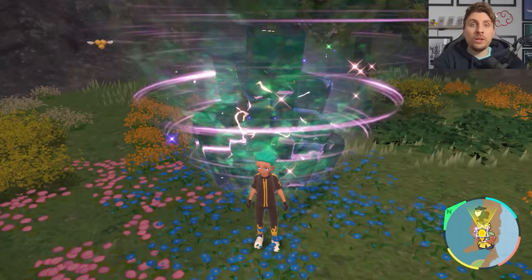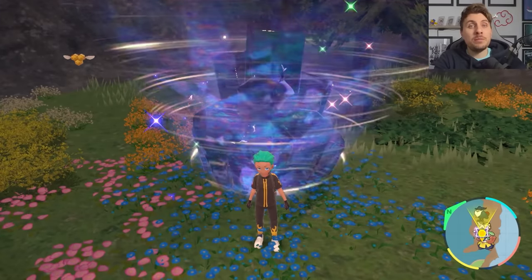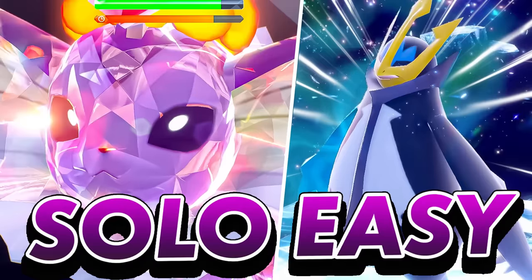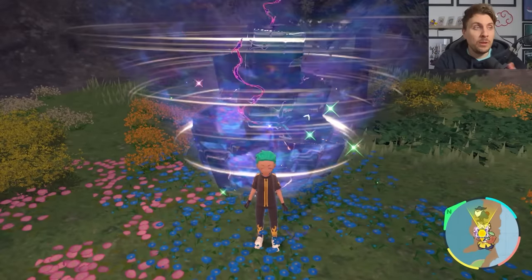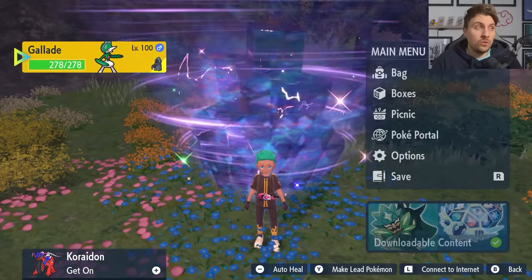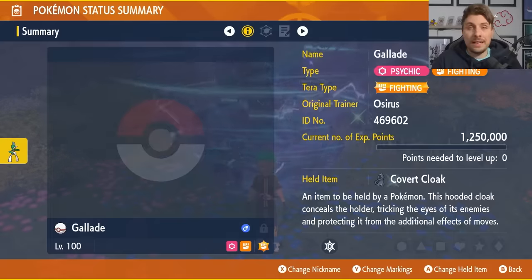In last week's video we covered two really consistent, easy builds that you're going to be able to use in your game, which are the Vaporeon and the Mew. That will be linked in the top right hand corner of this video and down in the description. We do have another alternative build that is just as good as those to feature in today's video, and it is going to be Gallade.